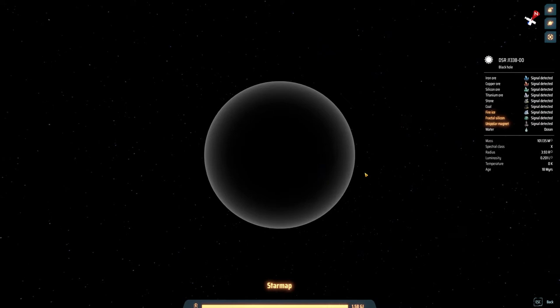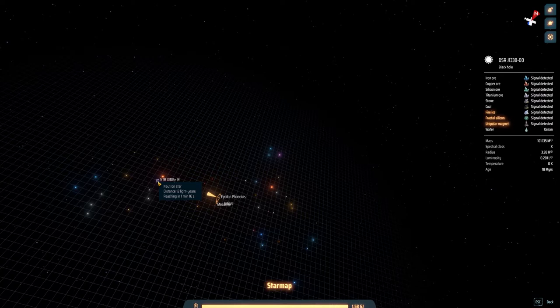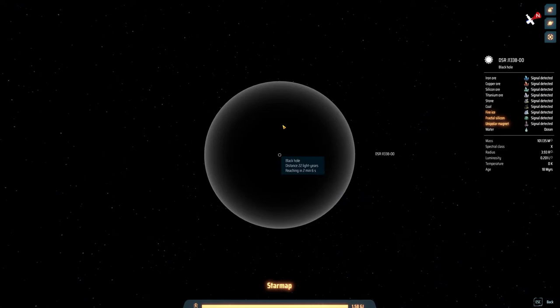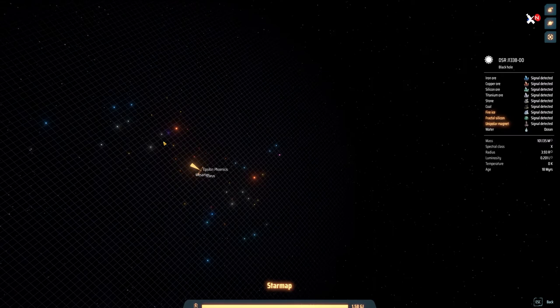Now if we look, we get unipolar magnets. We get fractal silicon and fire ice. Nothing too great apart from this thing here. I could, because I have seen it somewhere else as well, in this neutron star which is only 12 light years away, there is a unipolar magnet. So I could actually go there — it's got pretty much the same as the black hole. But this is a black hole. Who doesn't want to go over here? So I'm going to go over here. I may set up a few things, I may not. I may just check it out and see what it's like around there, see what the planets are like, see what I can do. We're definitely going to check out this black hole in this episode.